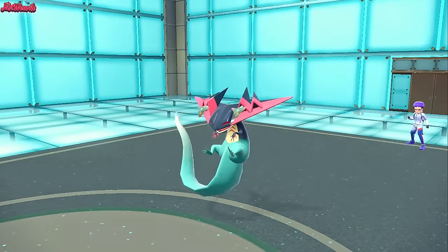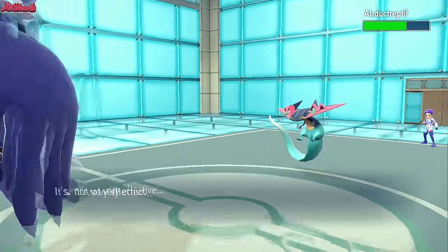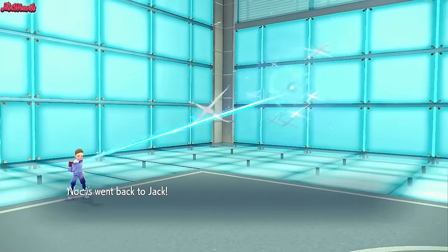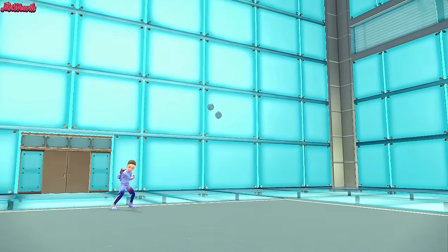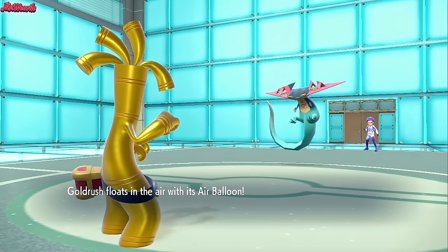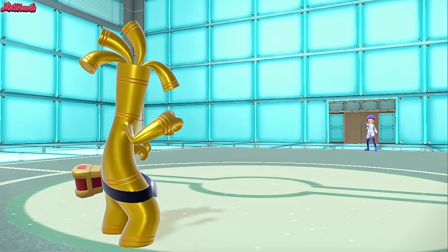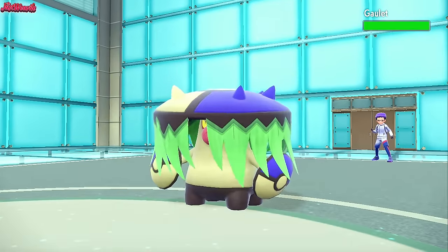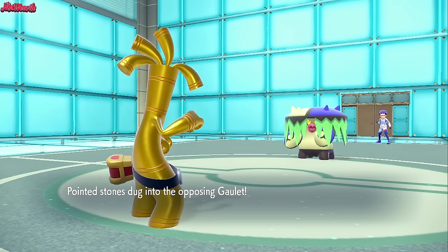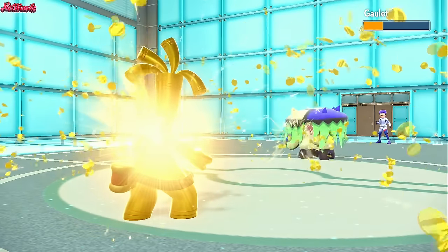They go for another Dragon Darts, which is interesting. This U-Turn is going to bounce right off them. I want to say they're Banded - otherwise they'd switch up moves. So I'm going to go into Goldengo. Make It Rain should hurt something. We float on the Air Balloon, and we go for a Make It Rain. They withdraw the Dragapult - locked into Dragon Darts, Choice Band set. They're going into Brute Bonnet, nice and shiny. Gets the Stealth Rock chip. Make It Rain comes through and nearly KOs it.